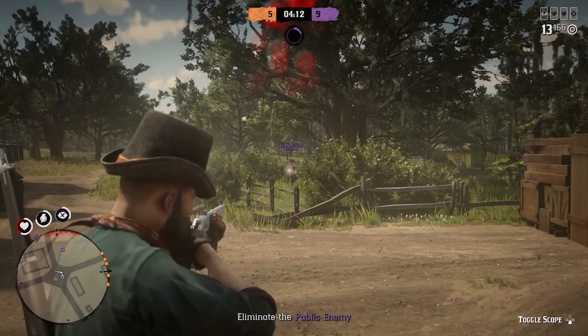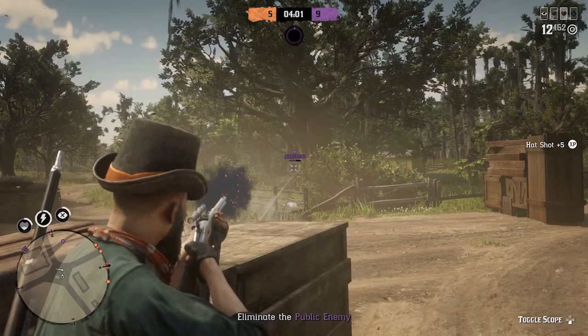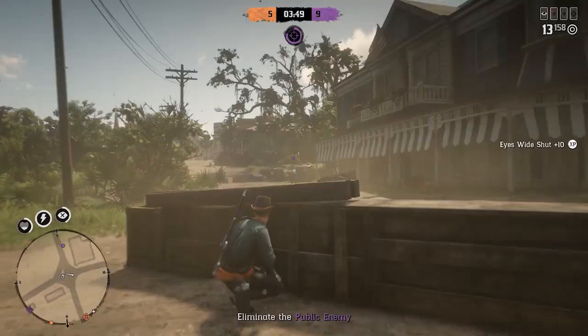We all know that the cover system in this game can have its issues, and unfortunately for the majority of players, R1 is how we get into cover. The reason I say it's unfortunate is because it means we're hitting that button and taking our finger off the trigger momentarily. If you find that the cover for some reason isn't locking, you may get tempted to tap R1, creating even more time until you're back on that fire button, making you an easier target for your opponent.